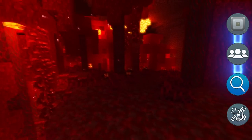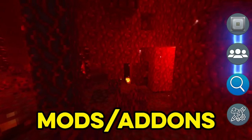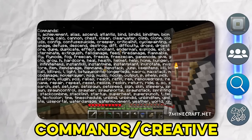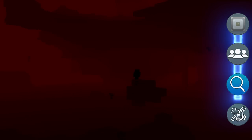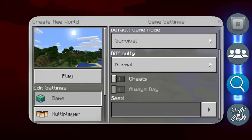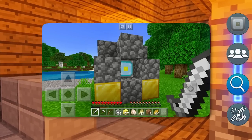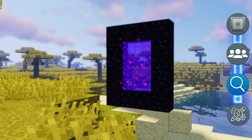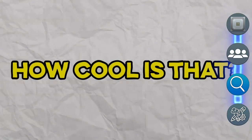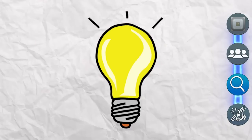Nether reactor cores are currently unobtainable except when using mods or add-ons. It's not available through commands or creative mode. But here comes the interesting part: if you had a Pocket Edition world that had a nether reactor core placed down and it was never destroyed, it can actually still exist in the latest version. How cool is that? I'm not really sure what the point of it was, but it seems like a cool idea.